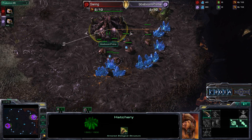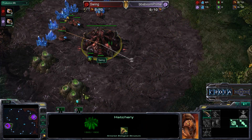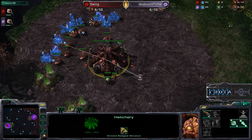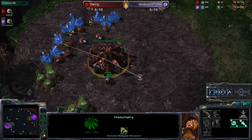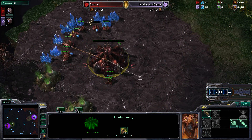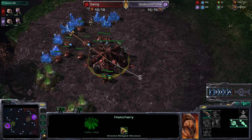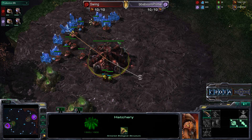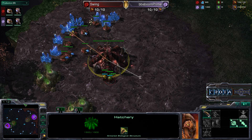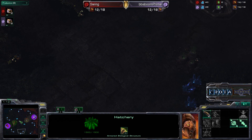Baboon Prime spawning as the pink Zerg on the right-hand side of GSL Dual Sight. Swing spawning as the red Zerg on the left side. Dual Sight is a very interesting map — a lot of Zerg players are finding different ways to play it effectively even though that third base is rather far away. Creep spread does bode well on this map as it gains a lot of information.